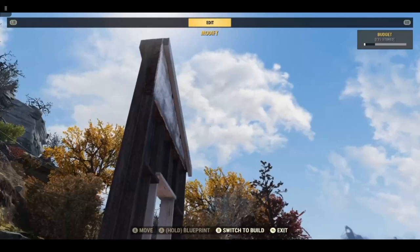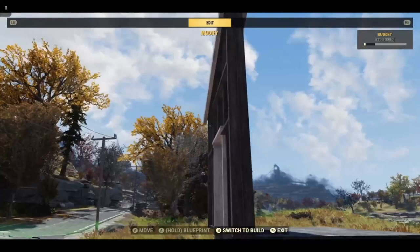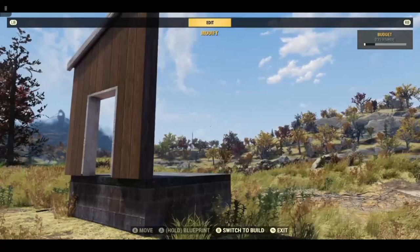Now if you want the trim to be the same on both sides, select your wall and using the store, scrap and replace, replace it to the appropriate trim. Now we can add wallpaper. That is all for me today, thank you for watching.